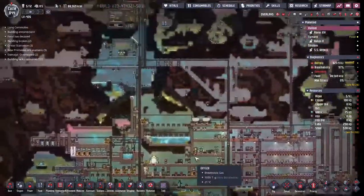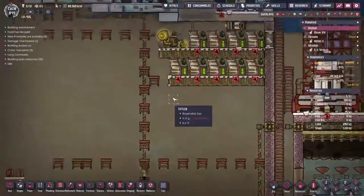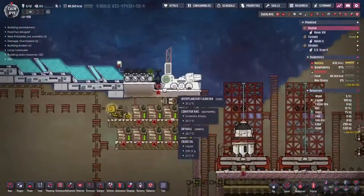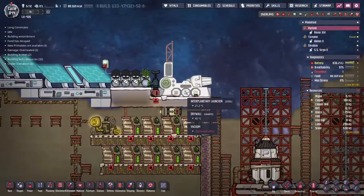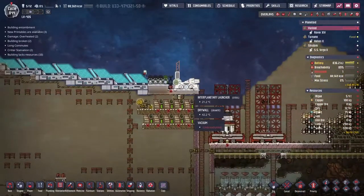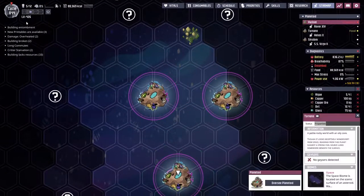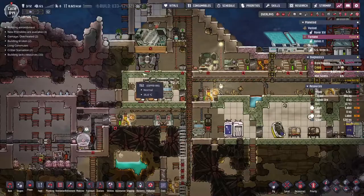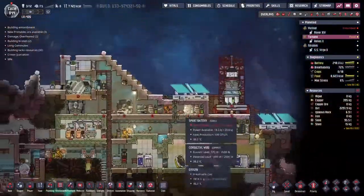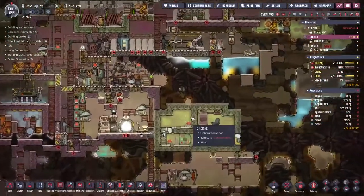Hey guys, welcome back to Oxygen Not Included, Clay's amazing space colony simulator extraordinaire. My name is Twitchy, and last time we spent almost all of our energies trying to get this interplanetary launcher up and running so we could fire materials at all the different bases. We have three rocks containing 12 duplicants spread amongst them, making their way into the future as conveniently as possible.